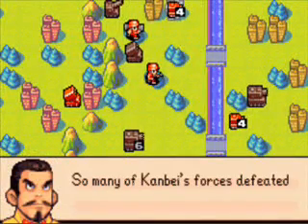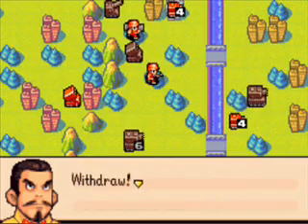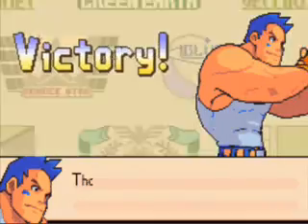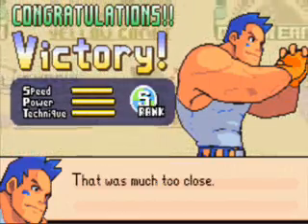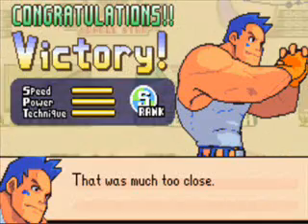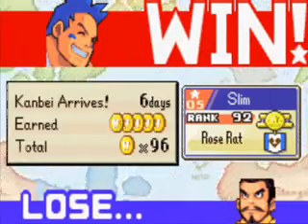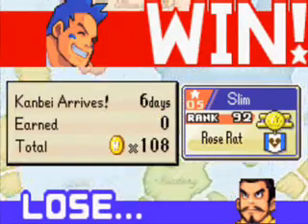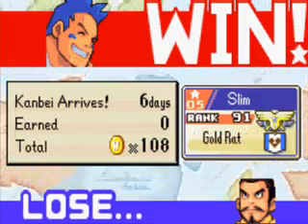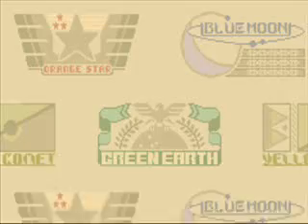Preposterous — so many of Conbay's forces defeated in such a short time. Withdraw. That was much too close. Not a perfect speed rating but good enough for an S rank. With Max you can actually do it in four days, but the way I did it obviously I didn't meet that requirement, so whatever. And we rank up two at gold rats.